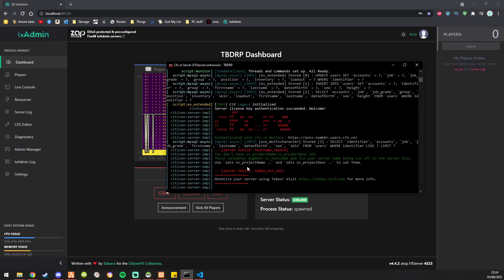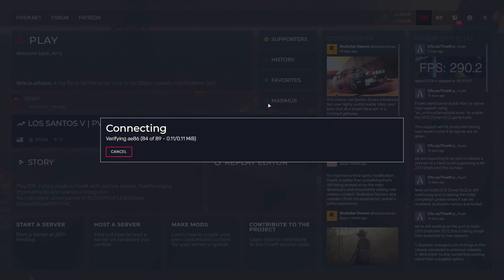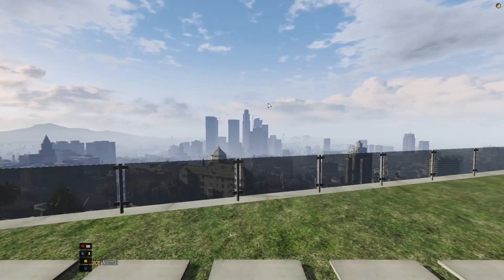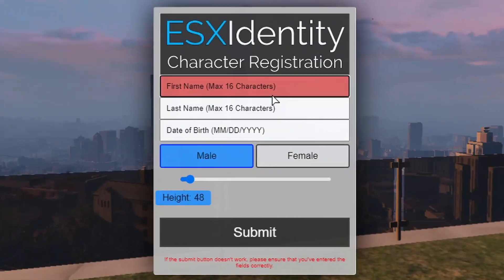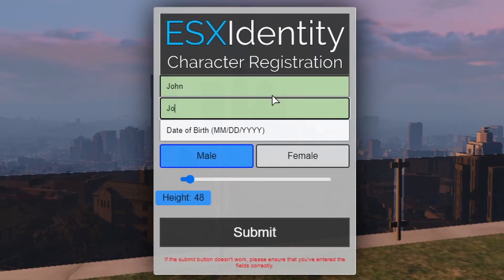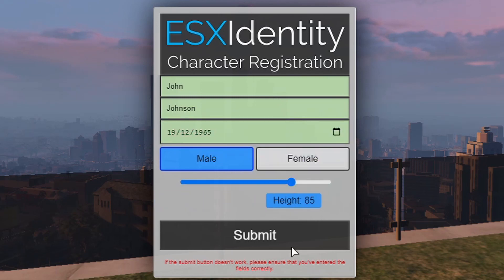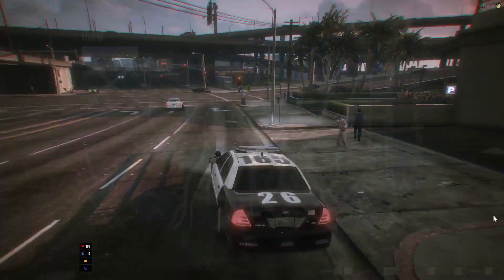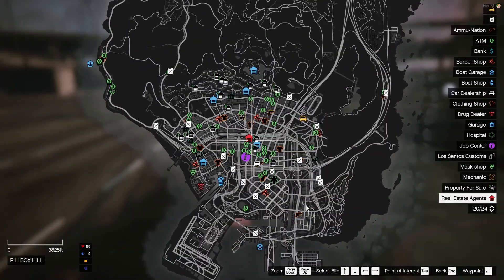The server's just been started, so we're going to head over to FiveM and jump in. This is what it looks like when you first join the server — we're just going to make up a character. We've got a few things working, including garages.